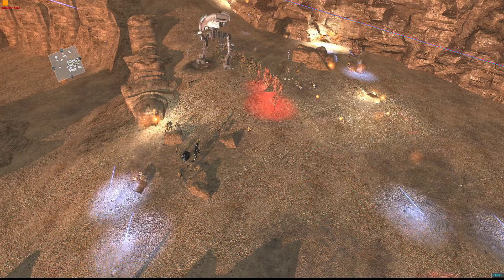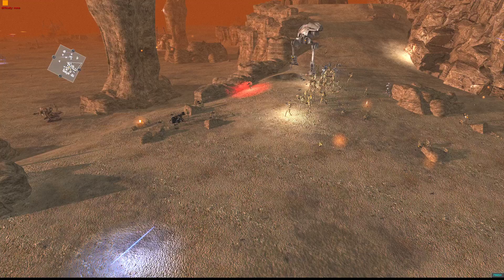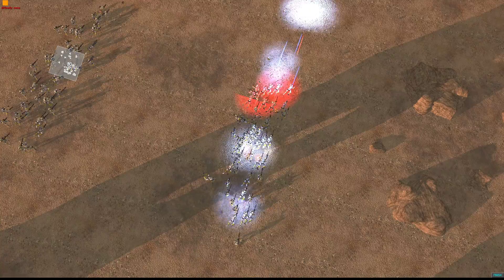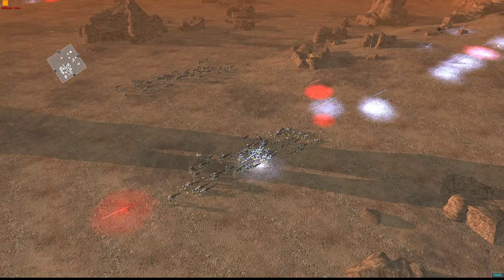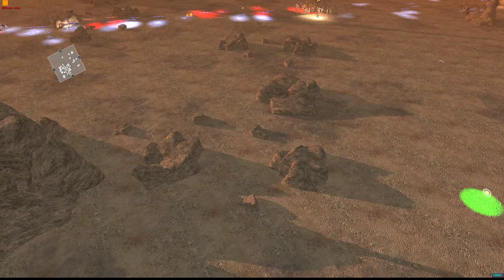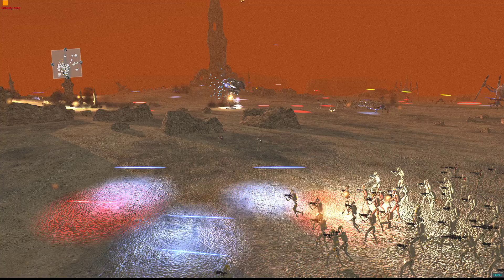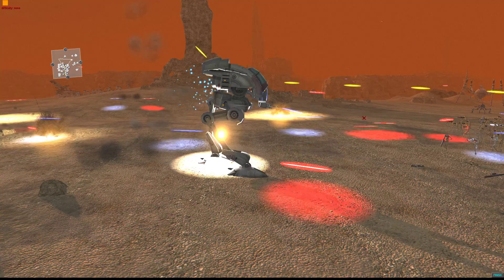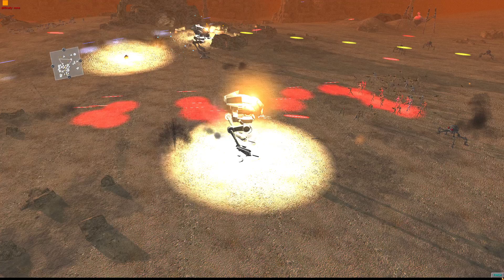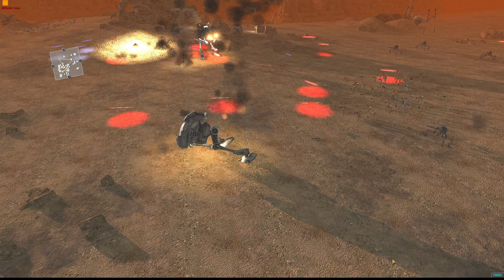They still got this Geonosian turret right there to deal with, and another one down here. The Least Core's got a rough battle on their hands — it looks like they're already taking a number of casualties. That walker's just moving right up along. These walkers like to suicide — I don't know why. They're drawing the majority of the droids' fire, especially those dwarf droids. Looks like the first one's going down.